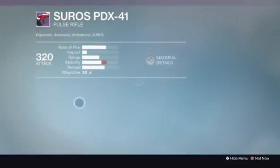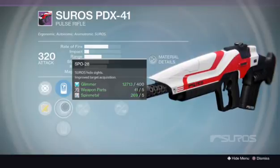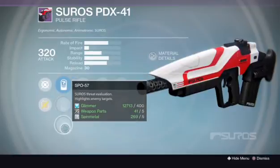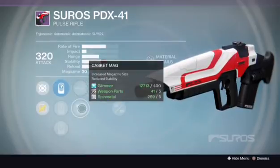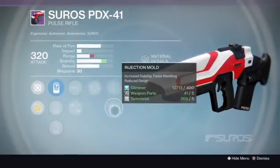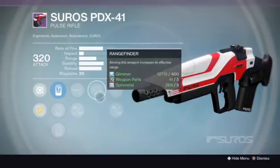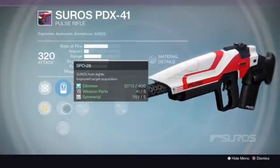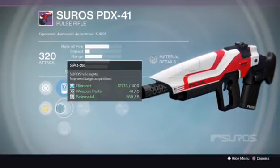Alright, we're on rank three. We got SLO-19, SPO-28. Check that off the checklist — that's a good sign for a good pulse rifle. And the SPO-57. Definitely the SPO-28 is a good sign. We got high caliber rounds with casket mag, range finder, speed reload, and injection mold. We got our stability, we got our boost in range, and we got stuff to stagger. With SPO-28: stagger, range, stability, target acquisition.